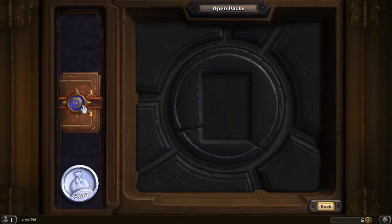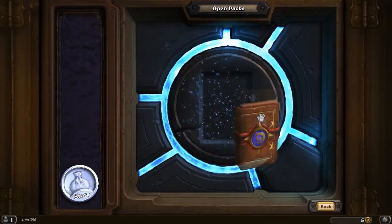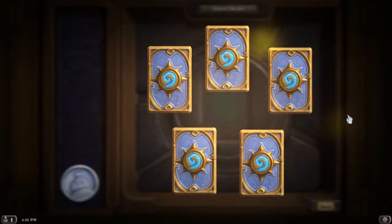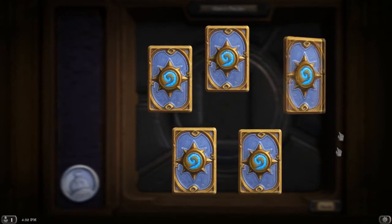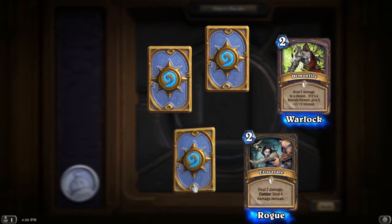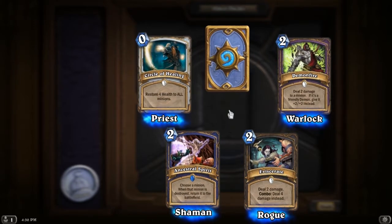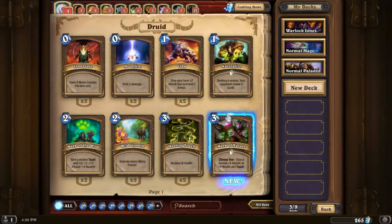One pack left — could this be the lucky one where I get an epic? Come on, let's get some good luck in here, guys. This is gonna be my lucky day. Demon Fire for the Warlock, Eviscerate for the Rogue. The rare — Ancestral Spirit. And the final card... Aww, disappointing. Thoughtsteal for the Priest.